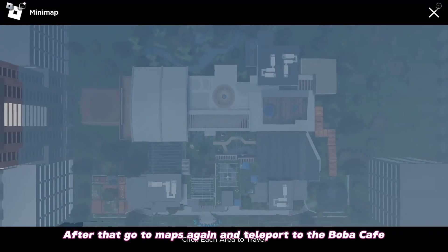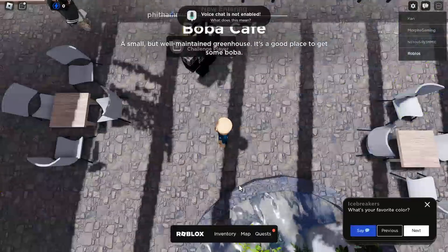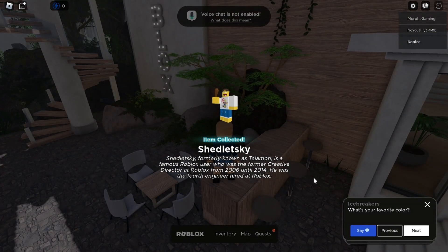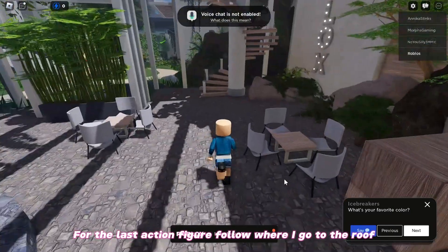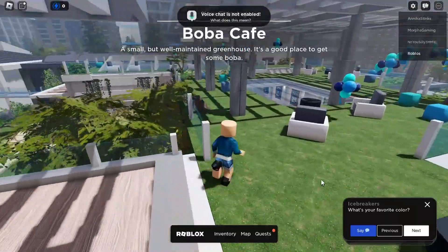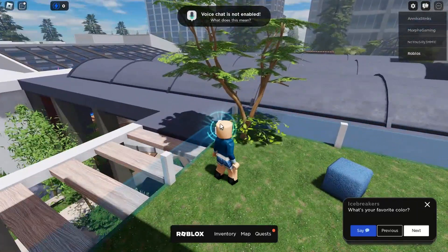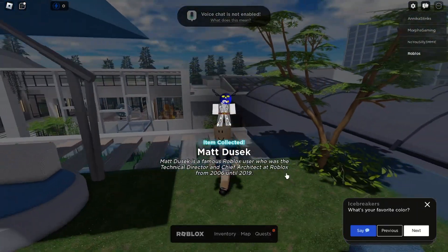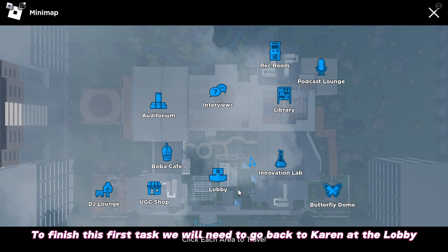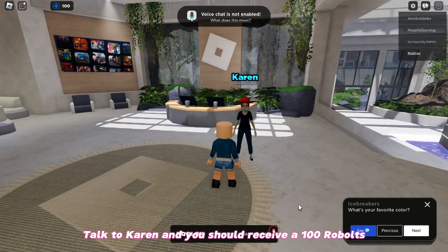After that, go to Maps again and teleport to the Boba Café. For the last action figure, follow where I go to the roof. To finish this first task, we will need to go back to Karen at the lobby. Talk to Karen and you should receive 100 Robux.